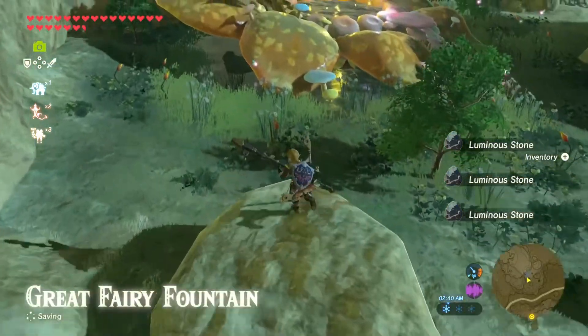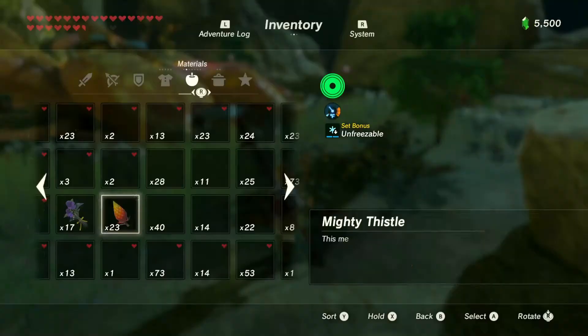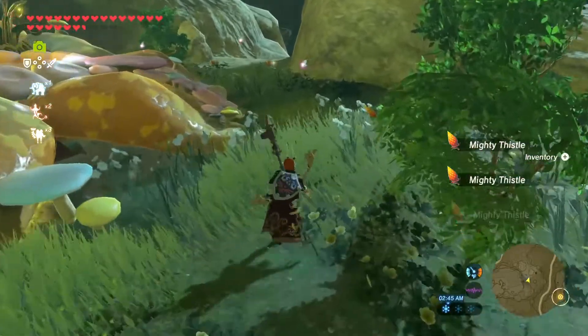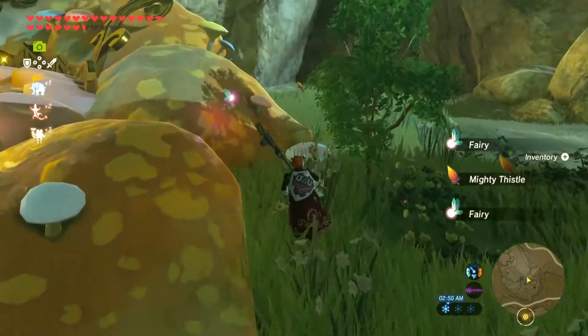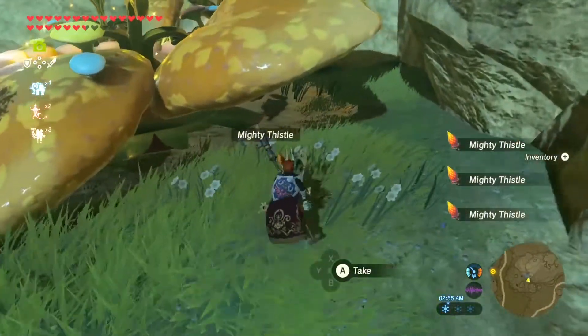There are fairies here — you just let one get away! I see three available. Well, let's just put on some stealth gear. Time to be stealthy and crouch. Why do I need to crouch if I'm fully stealthy? I can, as long as I'm not running. I wish Mighty Thistles were more useful — they give you such a low attack boost.